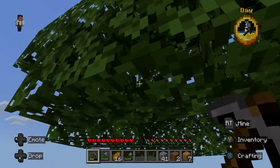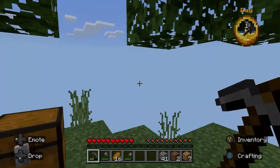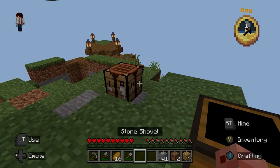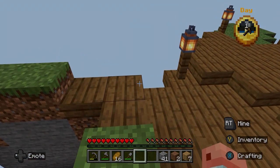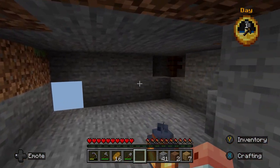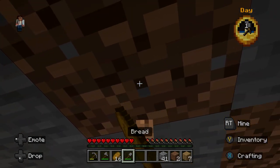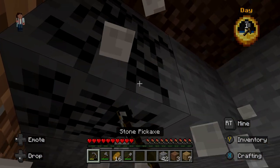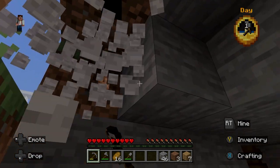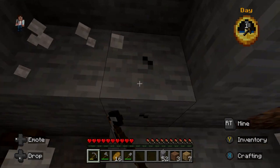We're going to sit here and wait for this tree to drop some saplings, but it's not. What can we do? We can mine out our ceiling — this is not giving me a lot to work with, but at least we have something.